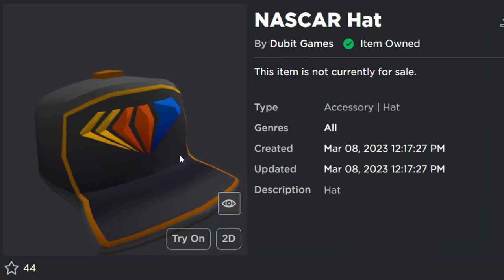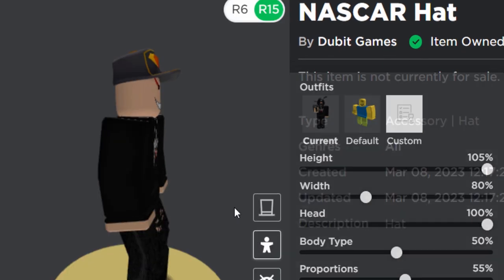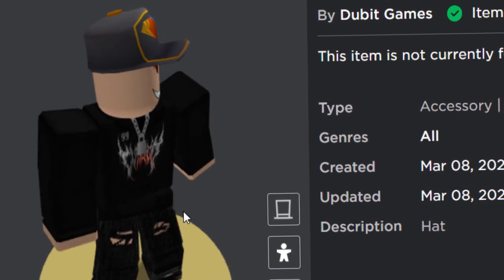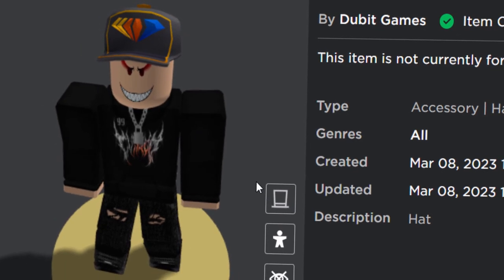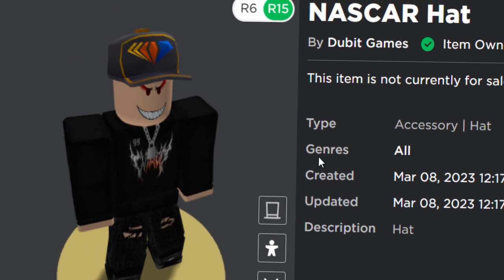The accessory we can get in today's video is the NASCAR hat. I kind of like it in a way — it's a bit of a weird shape, it kind of looks like some weird goofy hat thing, but it's alright, like it's not completely terrible. Obviously it's got some kind of NASCAR logo on the front there, so if you guys want to get this, I'll show you how to get it — it's very easy.